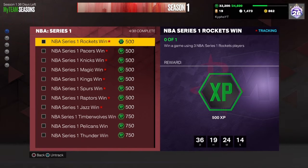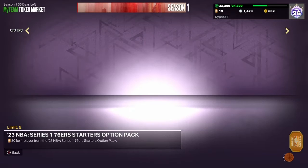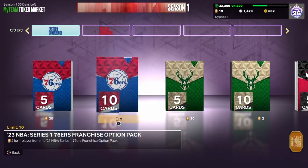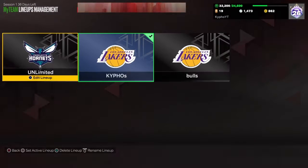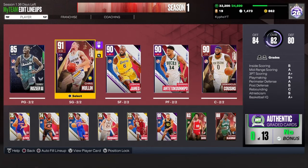So my way, and what I think is pretty easy, is you get your three NBA Series 1 players. And if you don't know how to get those, all you got to do is go to the token market. The best way is you get these players for two tokens.